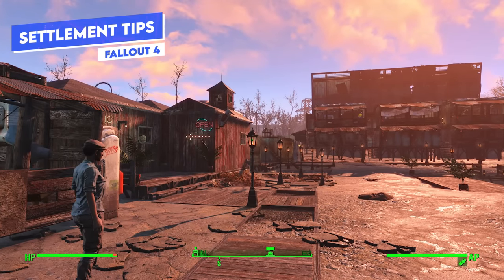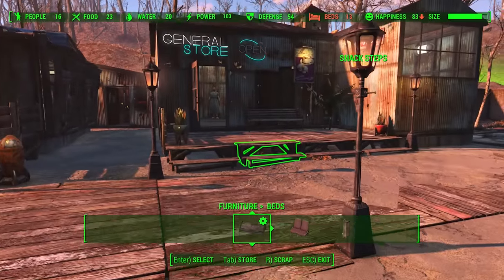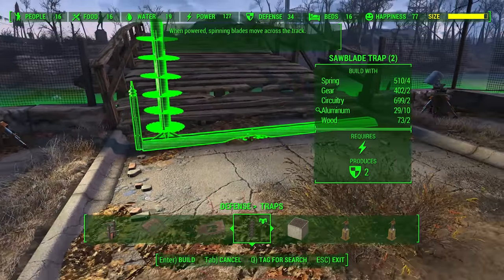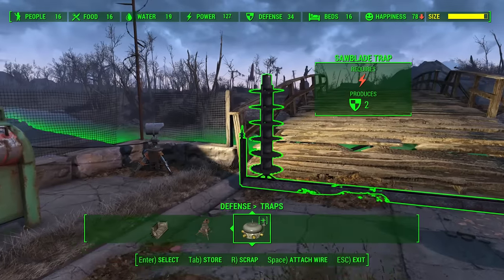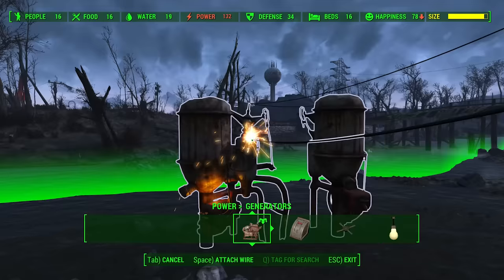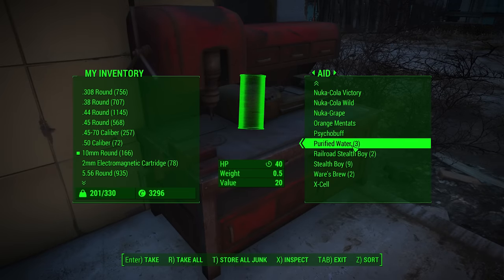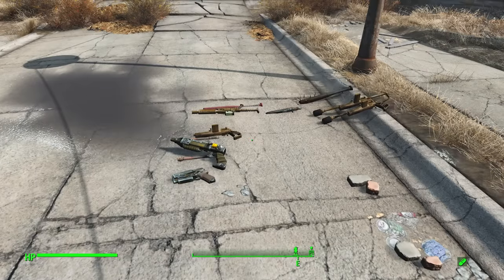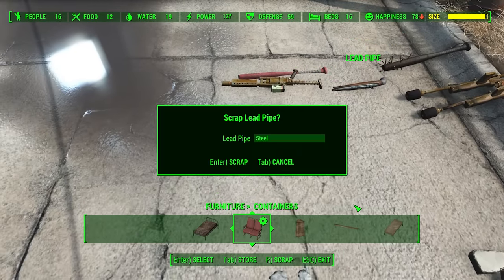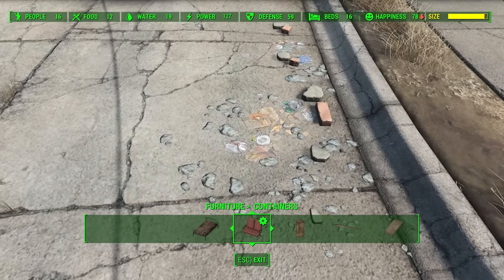You don't necessarily need to invest heavily in settlements. As long as you hit the minimum markers and your defense stat is higher than your food and water combined, the settlement will be attacked less and run on its own. Walls don't actually contribute to defense — they're cosmetic only. Water purifiers are fantastic because the purified water they generate can be used in crafting, survival mode, or sold for profit. You can expand your settlement build limit by dropping weapons and armor on the ground, scrapping or storing them in workshop mode — this tricks the system and lets you build more.